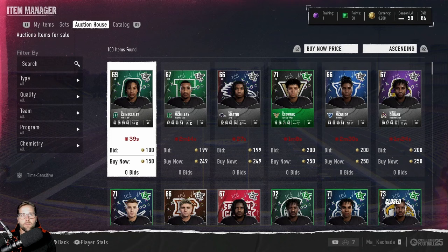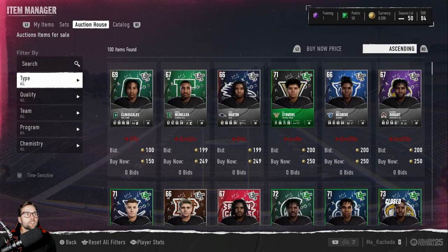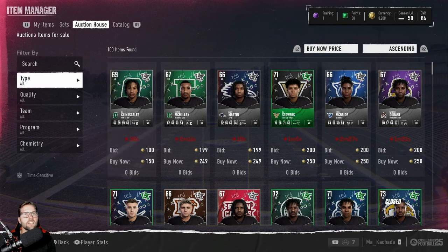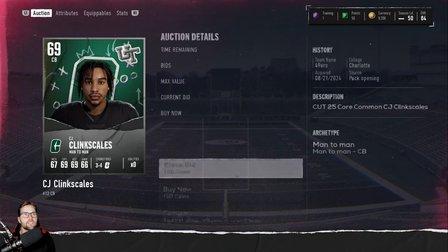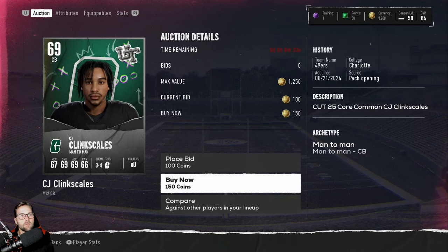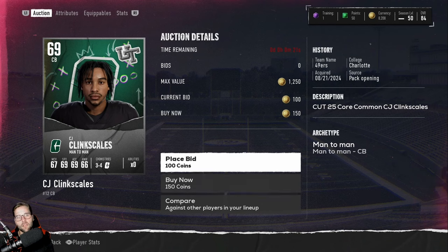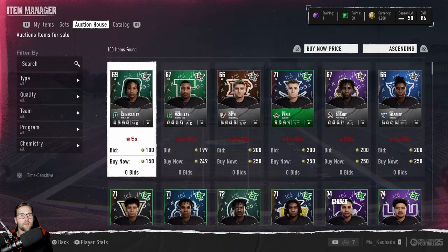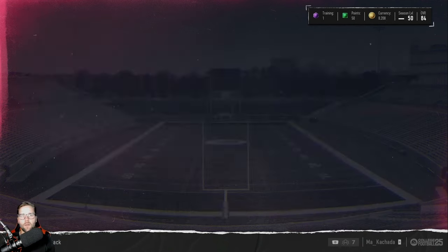It's pretty simple. You search for the player you want. You can search based off of buy now, overall, or any of those characteristics we just talked about. Say you want CJ Clink Scale — you can either buy him right now for 150 virtual currency, or you can place a bid. When you place a bid, other people can also bid, making it go up — a little bit more risky, but something you can do. You filter around, find the players you like, buy them, and they're now on your team. That's one way to get players.